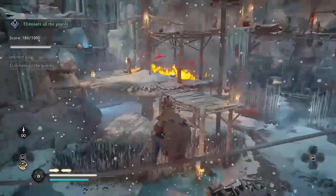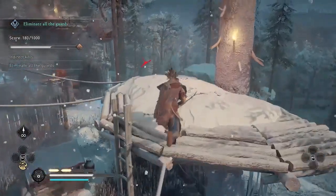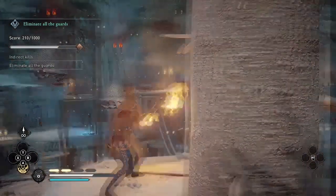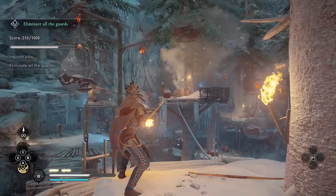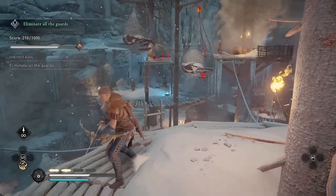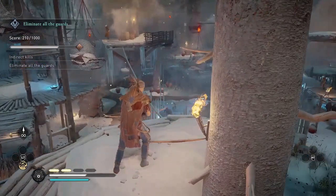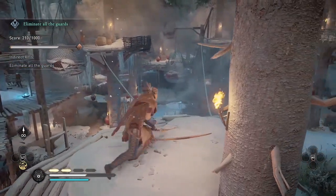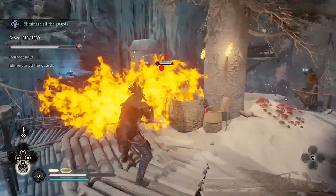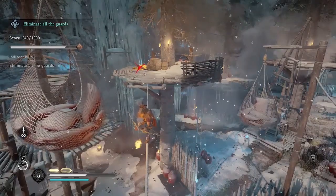My strategy is to look for enemies standing near oil jars and destroy them. For enemies not standing near an oil jar, how I'm going to kill them is by activating the ranged fire strike ability when I'm very close to them, so that arc that shoots out will light them on fire. I'm almost using the ranged fire strike like a melee ability. I'm going to demonstrate that right here — I'm going to walk across the rope, and when I'm very close to the enemy, I'll use the ranged fire strike. That arc that shot out lit him on fire and now he's dead.